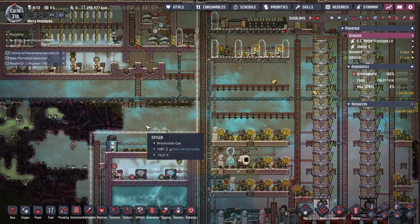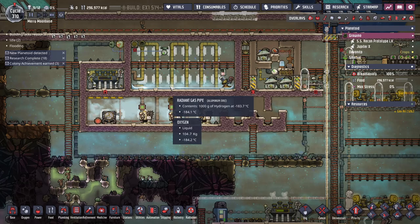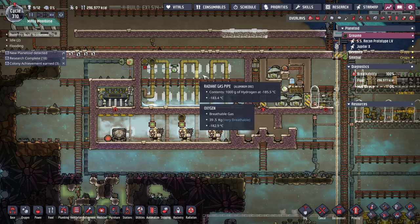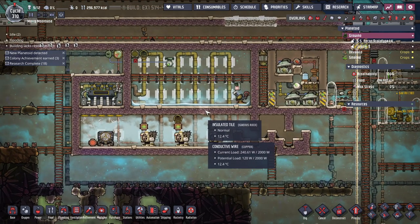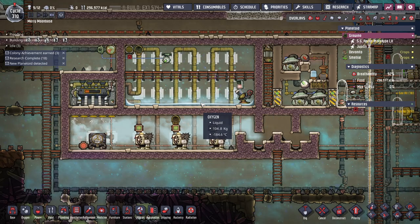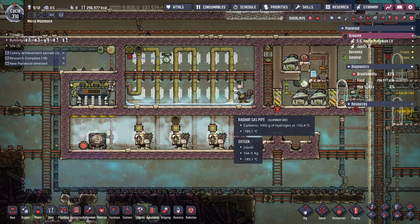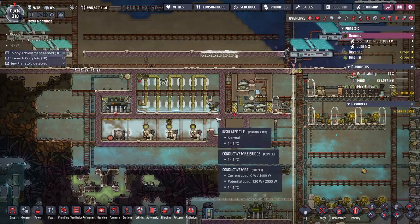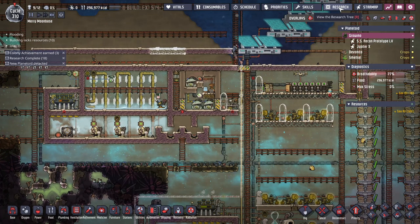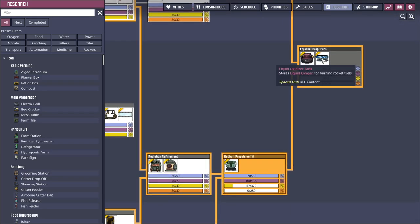Idiot thing number two: at the end of the last episode I'd just gotten this built and added some extra oxygen production so I'd always have gas. We're just now getting to the liquefaction point — it's doing that bouncing thing where you get a layer of liquid and it slowly heats up and over-pressurizes. What makes me an idiot is I completely forgot that they moved the liquid oxidizer tank way up here.